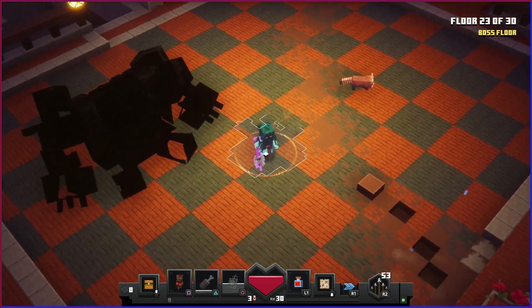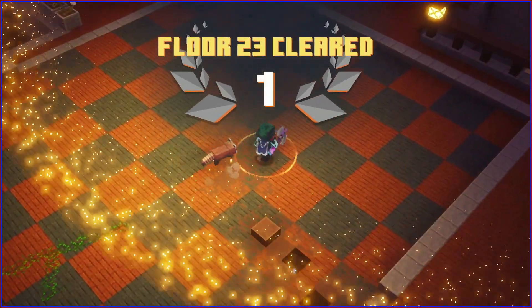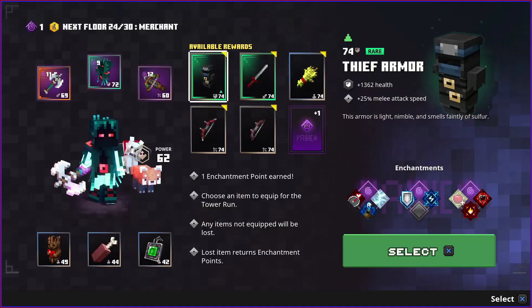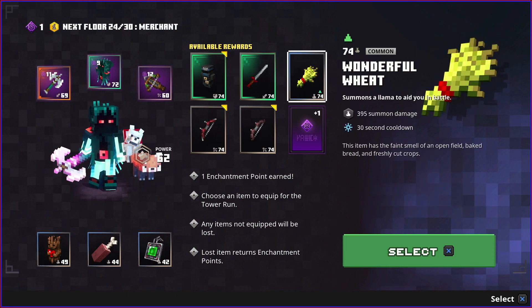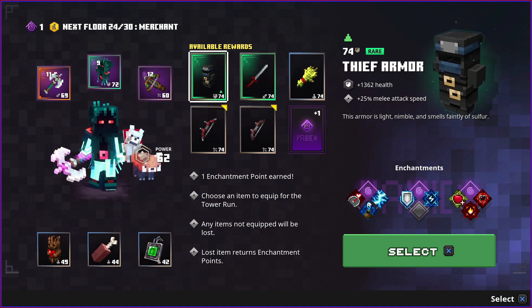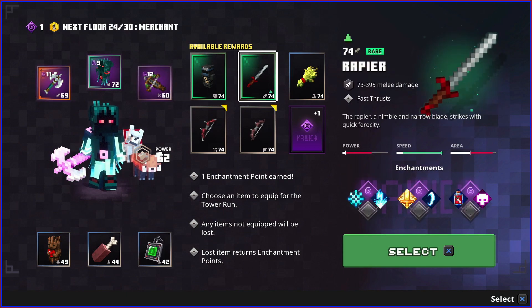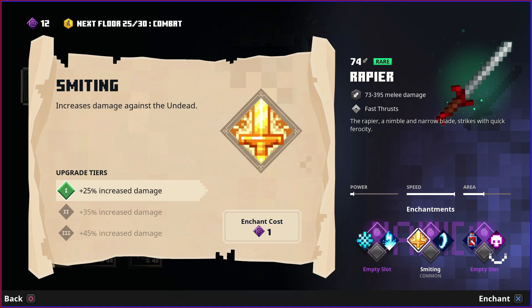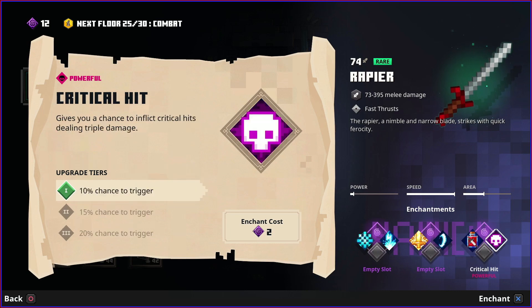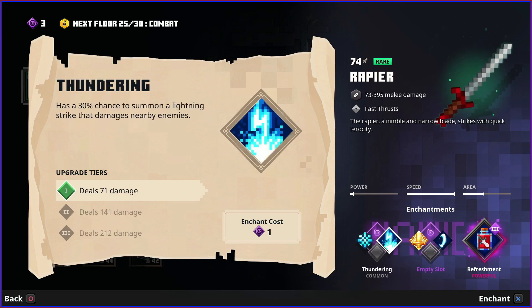Our damage is lacking. We found a rapier - really fast but not powerful. Rapier in combination with thief armor is actually a really good combo. I think it's time to change our unique weapon. The rapier has the refreshment enchantment. Freezing and thundering are good. We're going to buy the refreshment and thundering enchantments.